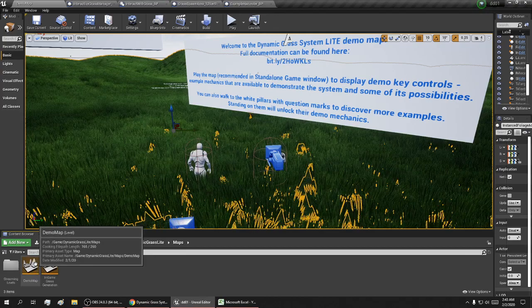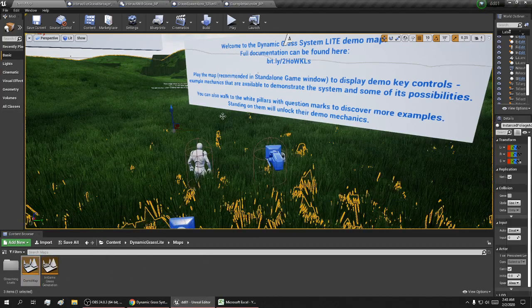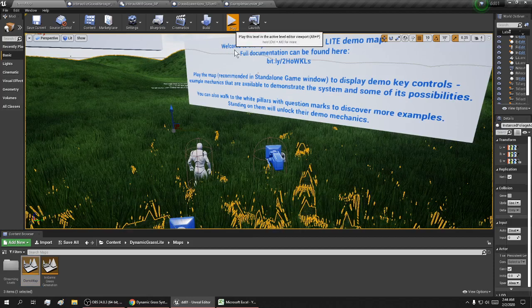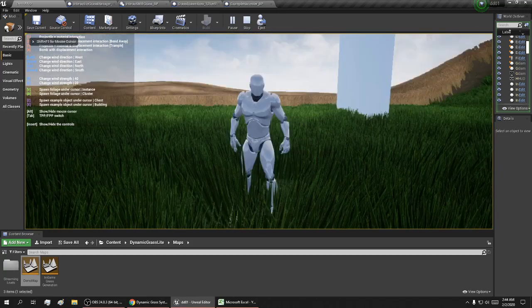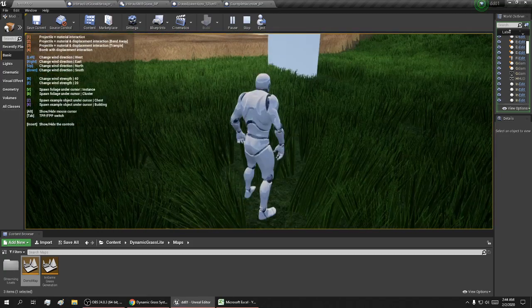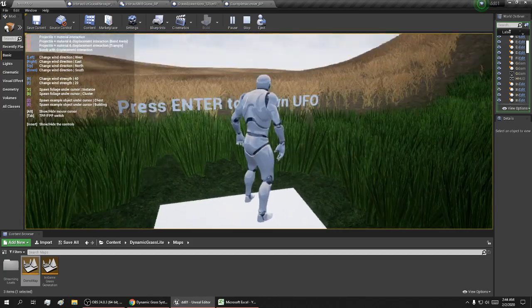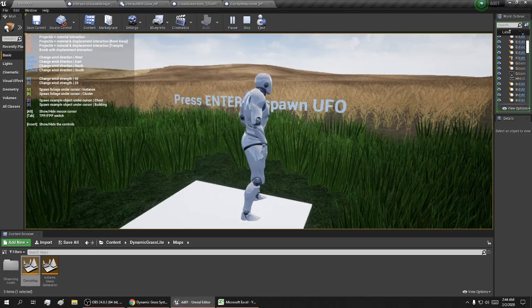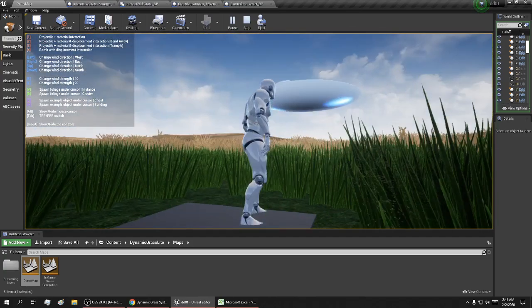I'll click on the demo map, hit play, and walk over to this question mark. It says press Enter to spawn a UFO — and there's a UFO!